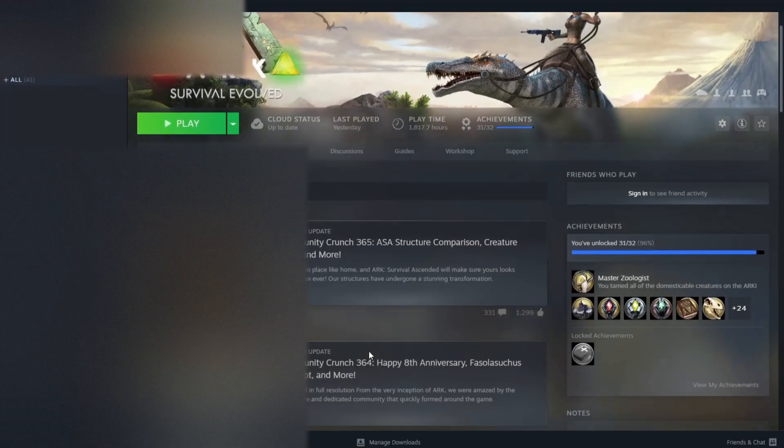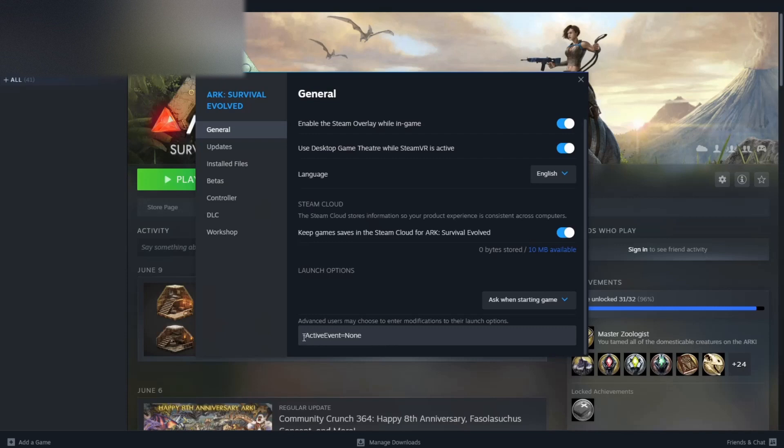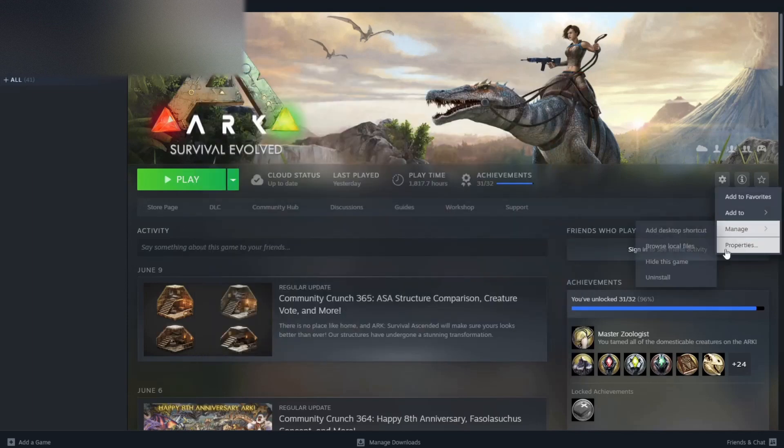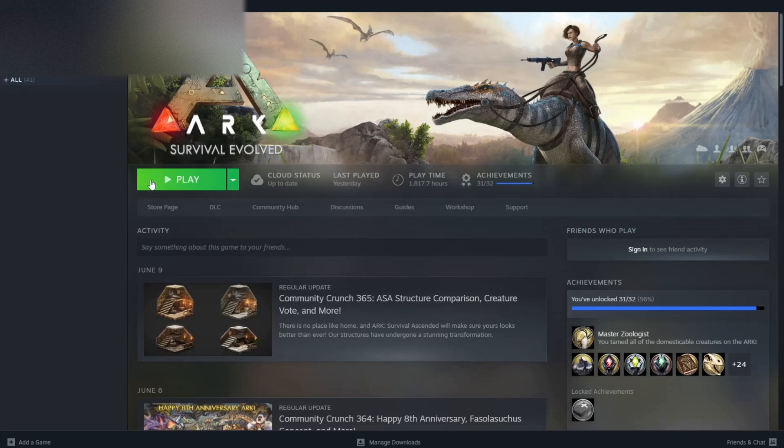For your Steam parameters, here is what I would do. You open up Steam, go to Properties and click on that. You'll see it says 'active event: none' — that's because I've disabled the birthday and anniversary events. You enter one of those codes down here, hit enter, then close that out and that saves it. So you open it back up and it's saved — whether you want Birthday, Fear Evolved, or something like that. Then you launch your game. As double insurance, I personally recommend doing a dino wipe so that when things start to respawn, you'll get event creatures spawning in as well.